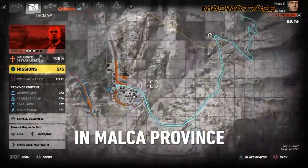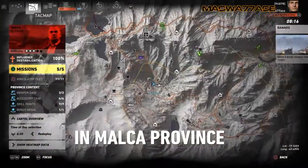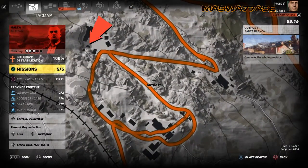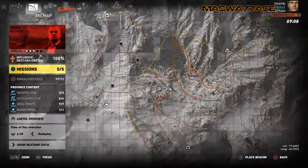The third mine is kind of hard to find. It's near Bonato in an outpost. If you look in the upper left hand corner I just indicated where the entrance to the mine is there.